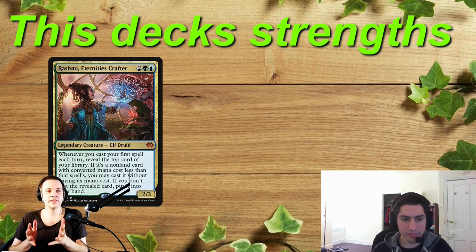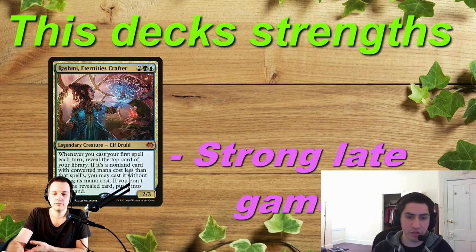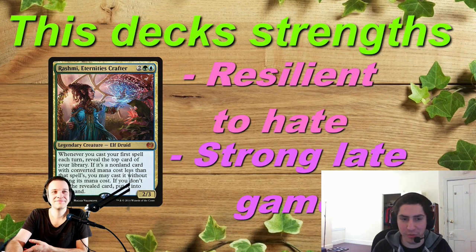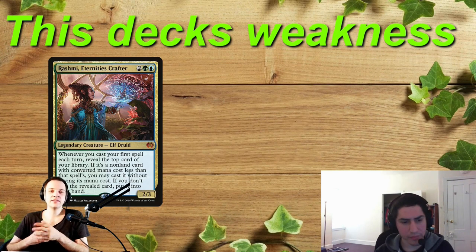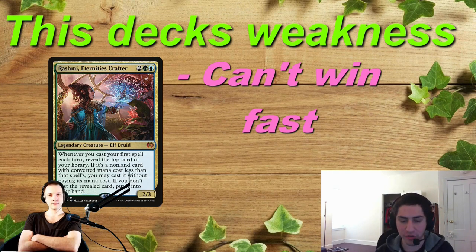What are this deck's strengths? Rashmi's strength is primarily the late game — if you get to the late game, you are extremely favored and will probably win. You have tons of interaction to stop anyone from winning, and your win cons are nearly impossible to prevent. Also, you're resilient to hate — no stax piece really interacts with what you're doing. What are this deck's weaknesses? The primary weakness is it's extremely slow. I've only gotten one turn 2 or turn 3 win ever — I just naturally had Dramatic Reversal and Scepter. The deck is very hard to play; you need to be constantly evaluating things and making sure nobody is in a position where they can win.